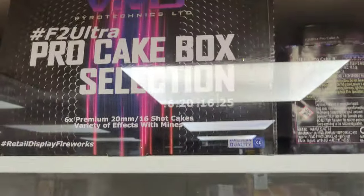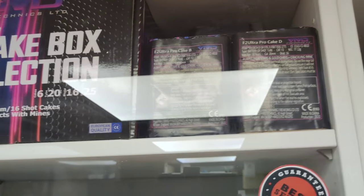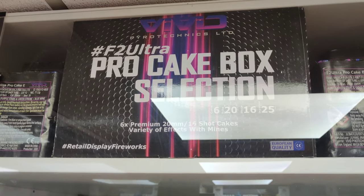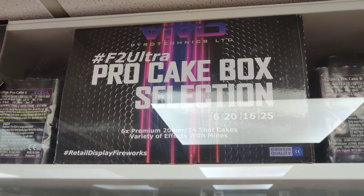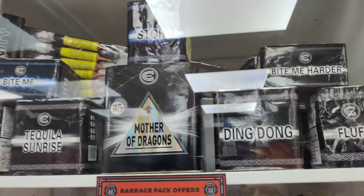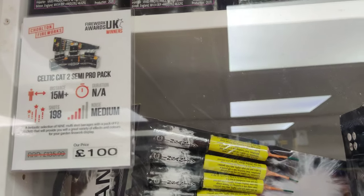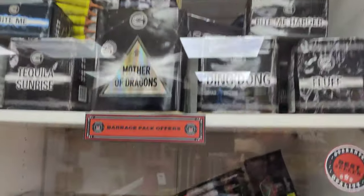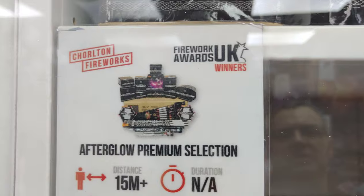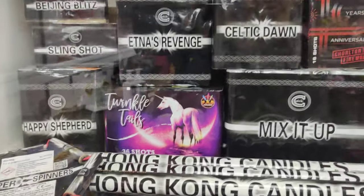The Pro Cake Box from Vivid — had that a couple of years ago, nice small garden fireworks, a bit like the Celtic Six Pack but with different effects. I think Celtic just have the edge but it's horses for courses. There's a £100 pack — all Celtic quality — and a £160 pack here, the After Globe Premium Selection. Not bad for the money, a bit of everything.